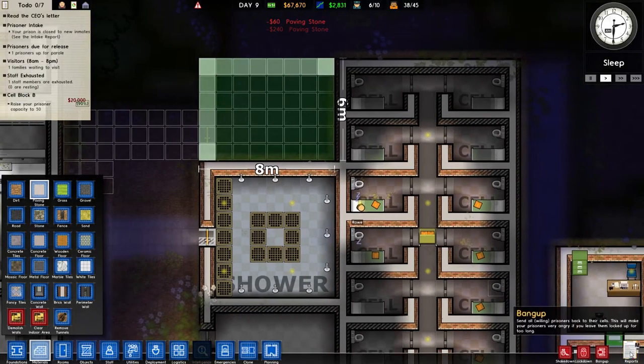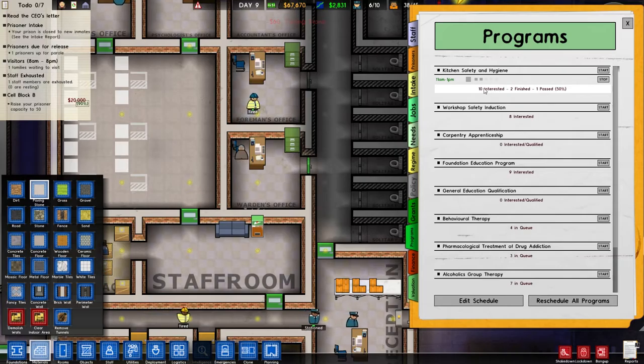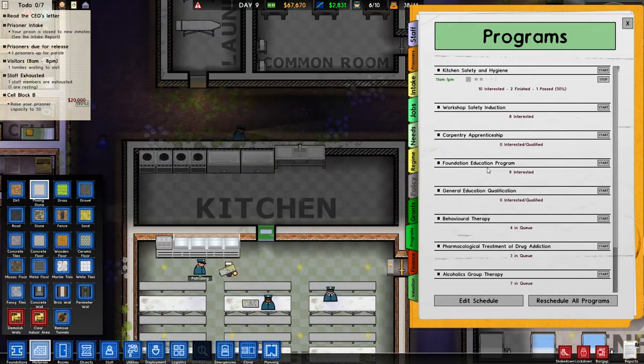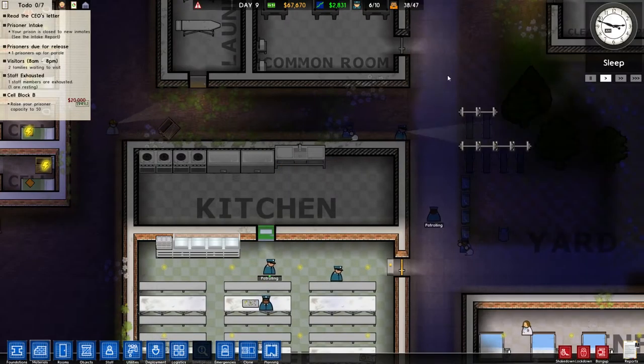The classroom is going to let me run programs. We've already got the kitchen safety one done because that one runs in the kitchen. But the foundation education program is the one I want to do next because there's a grant for that. And it takes a long, long time to get people through that program, so I want to get them going. We need a classroom for that.